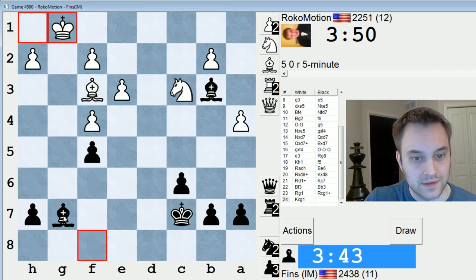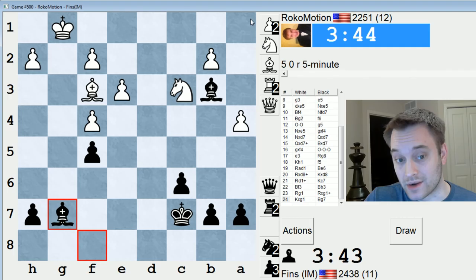Bishop b3 means the knight might have to babysit the a pawn. Check. Now I think I should take and do this. I'm always threatening to eliminate this knight and then take a4, and I could have a runaway a pawn. I think white's got to be concerned about that.